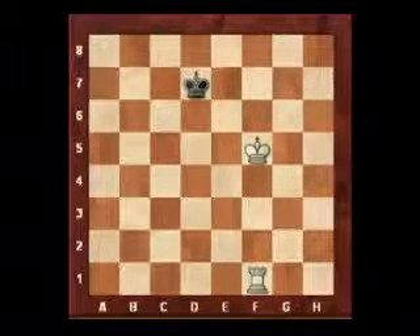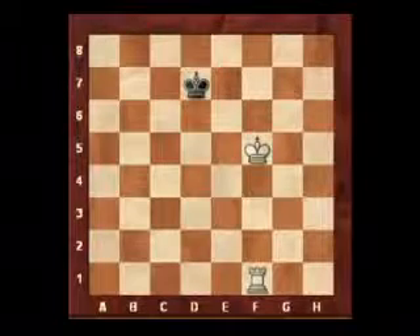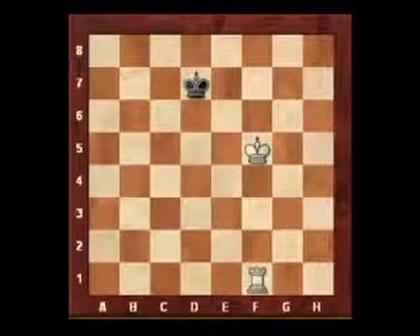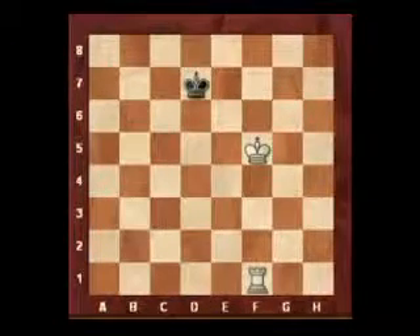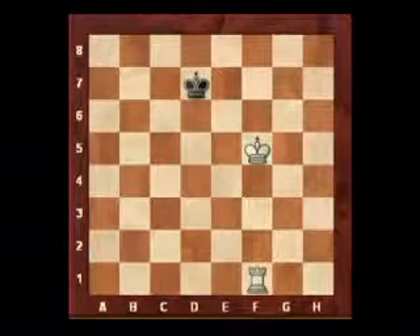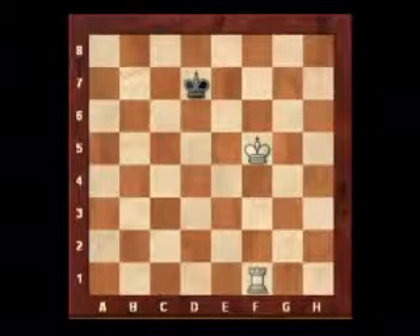I hope you've enjoyed these last two podcasts on rook and pawn endgames. They're kind of the forerunner, giving the basic ideas to much harder positions where both sides have rooks on the board and there are pawns on the 4th, 5th, 6th, and 7th rank. We're going to look at the Lucena position in the next chess podcast, or I may possibly do an opening chess podcast before that.